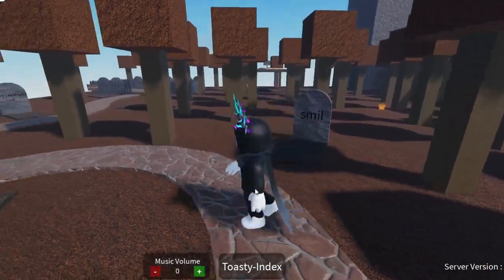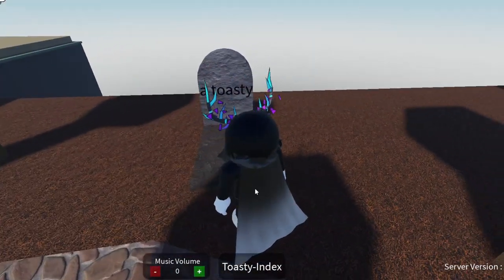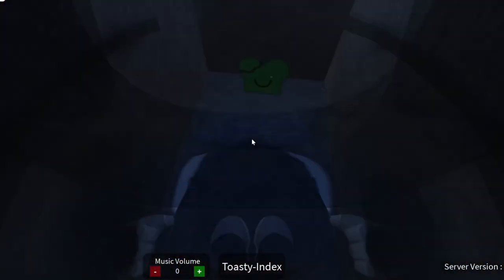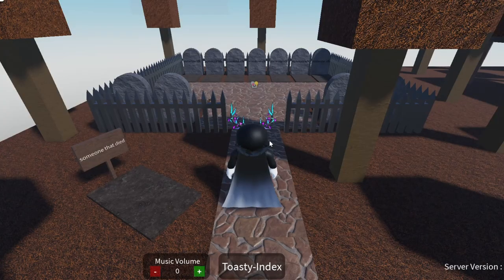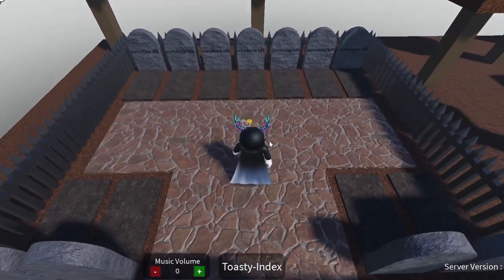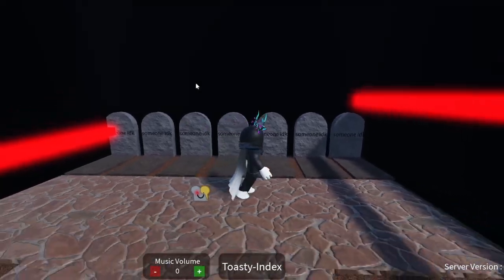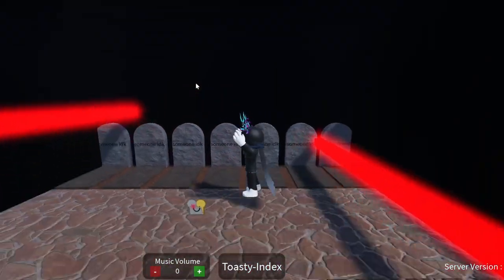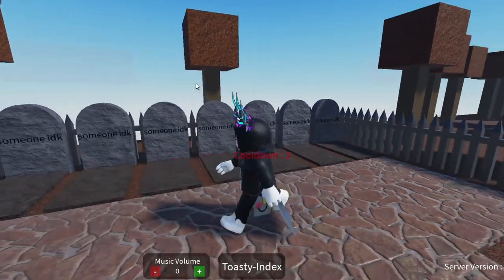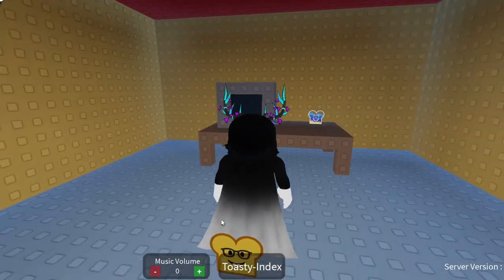For the other two normals, you will want to go to the graveyard, find this one thing — a toasty here — and you will find the zombie toasty. Then there is also the terminator toasty: you want to go to the grave, touch him, and quickly do these two jumps on this side, and you've got him.